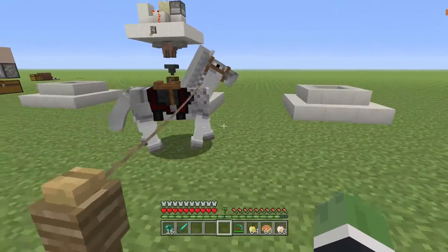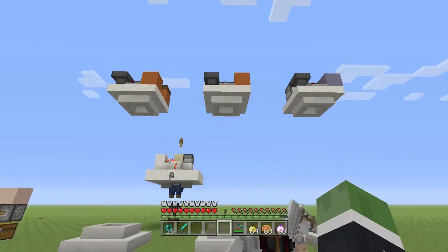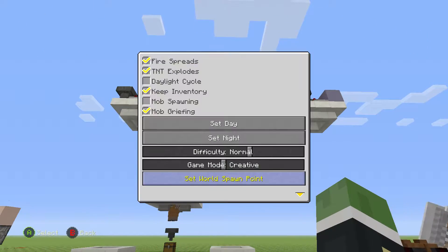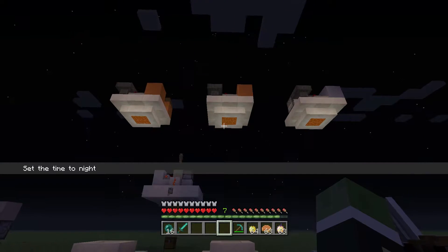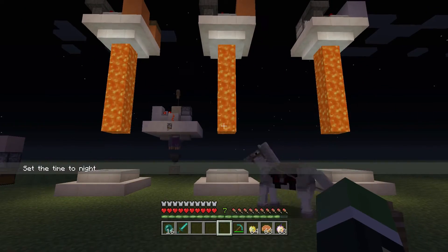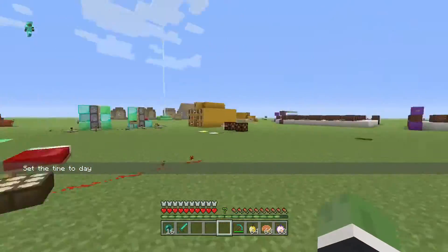This is my little lamp thing. Up there are daylight sensors. So basically if I turn it to night, it automatically dispenses lava. This is just for lighting up places for cool projects — like an adventure map or something. And if you want to turn them off, just set it to day and they go back down.